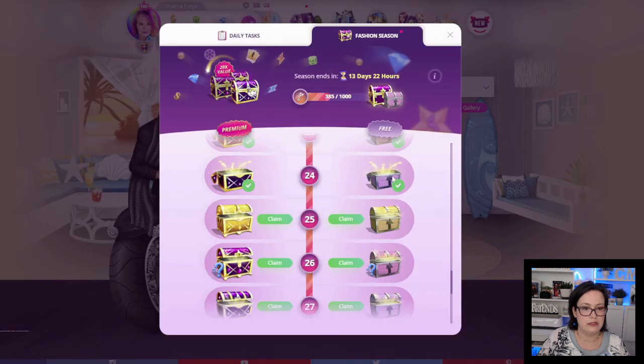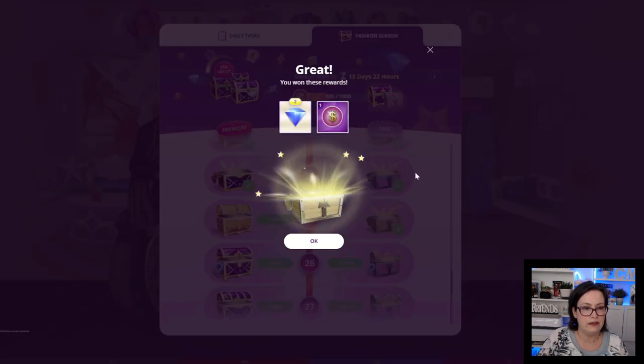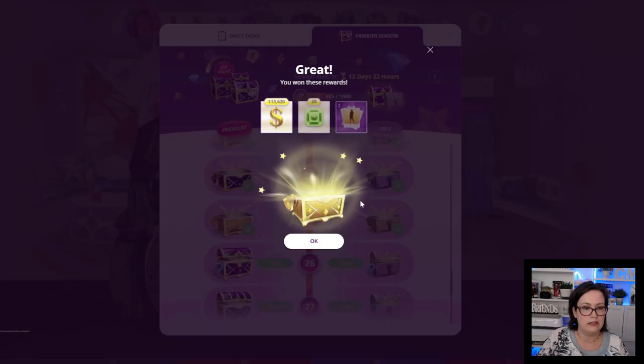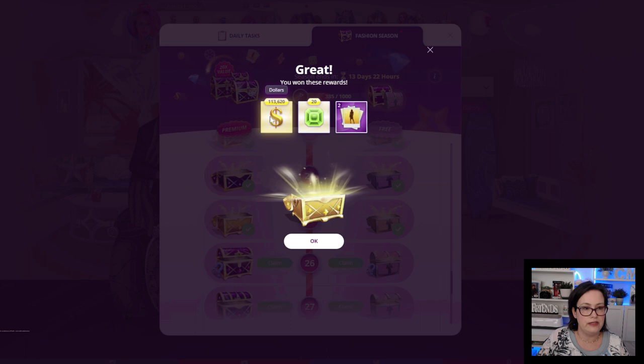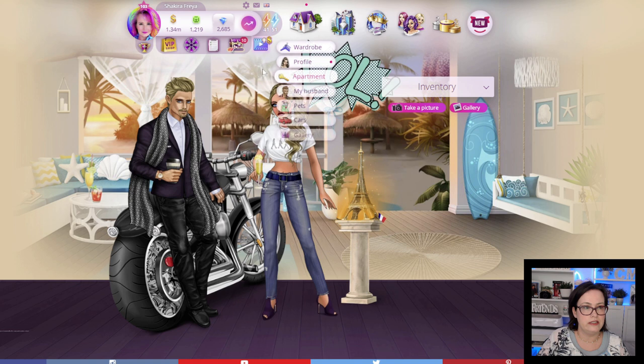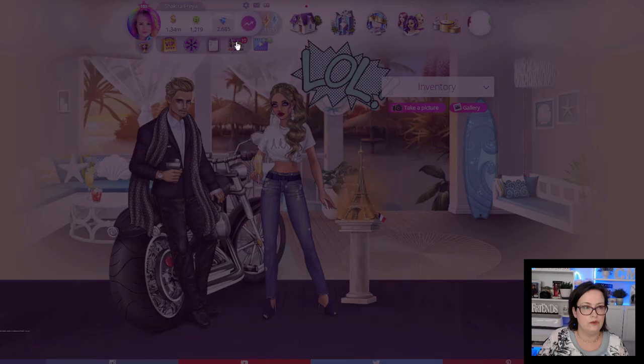Chest number 25: we got 2 diamonds and 1 day of talent lucky lady. The premium chest: $113,620, 20 emeralds, and 2 photo slots. I'm going to quickly check my energy — still okay, we still have 10 to open.